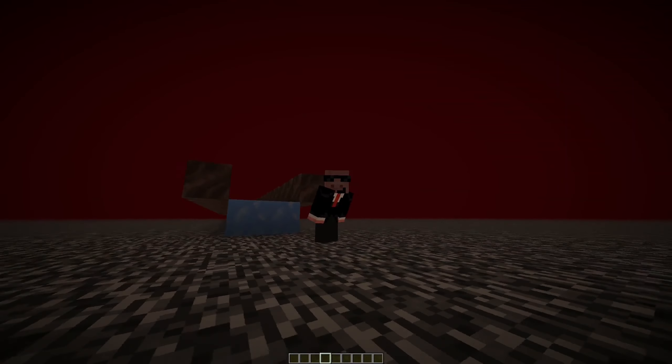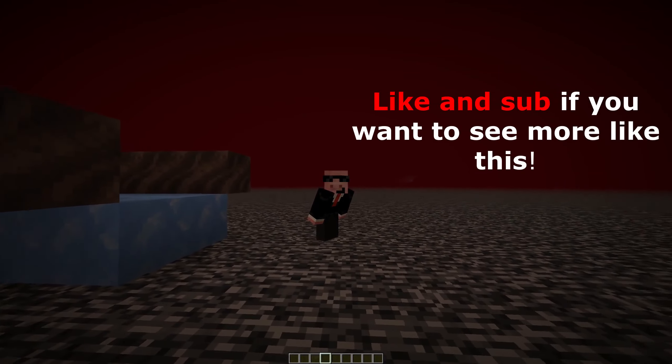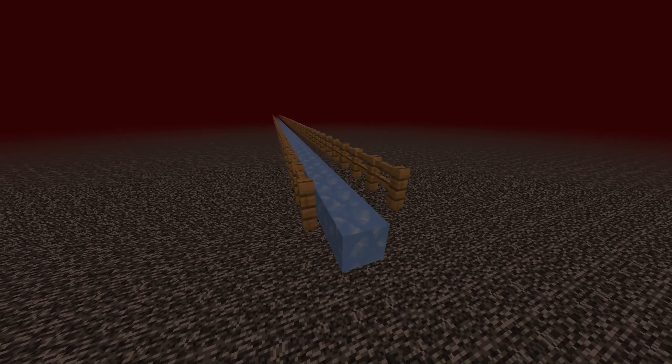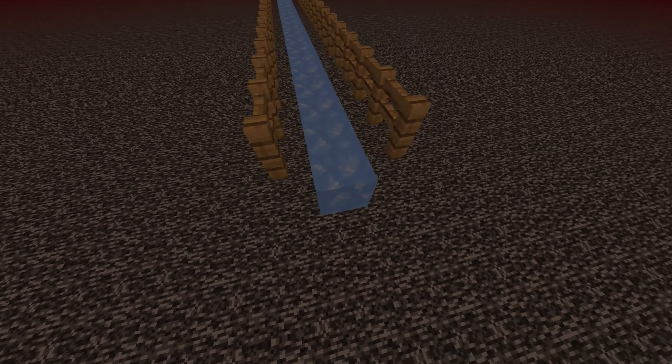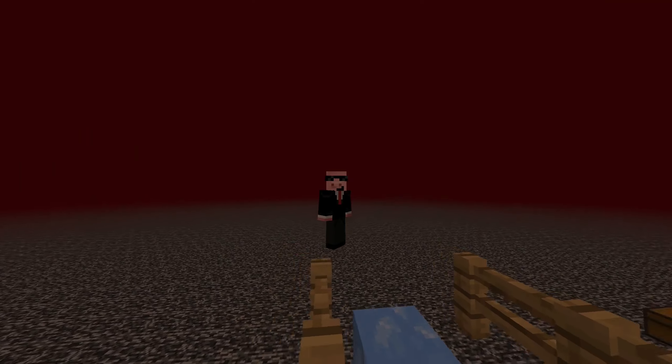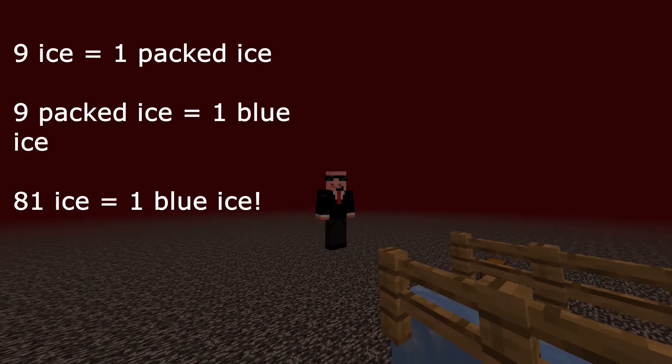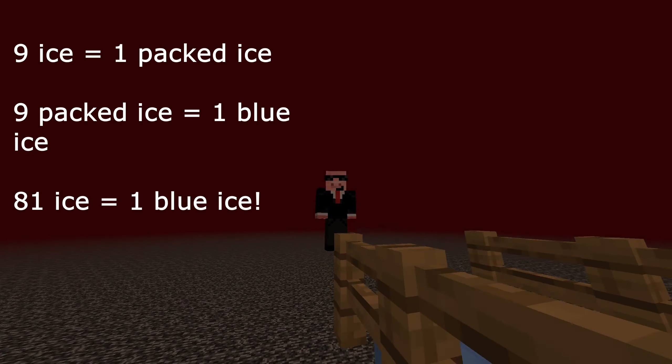I'm going to show you my design on how to build an ice highway. Before I start, make sure to like and subscribe — it really helps me out. So this is the design I came up with. It's super easy and it only uses one block, which is way better than using two blocks because blue ice is not cheap. You need to turn it into packed ice, and then into blue ice just to make it.